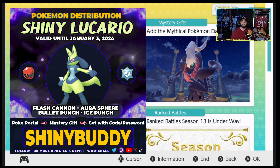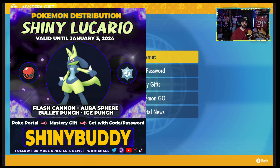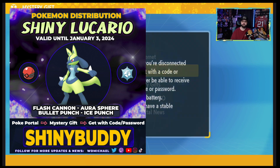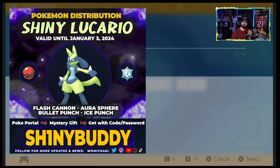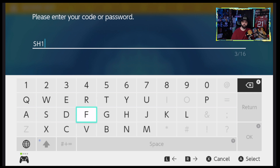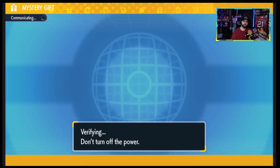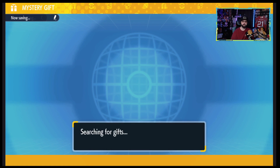Let's go into Mystery Gift, 'Get with Code or Password,' and this one is 'SHINY BUDDY' with a one — S-H-1-N-Y-B-U-D-D-Y. Let's go! So we got a nice little Shiny Buddy Pokémon.